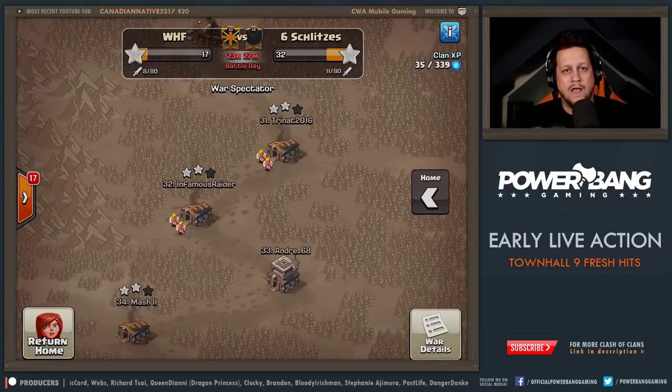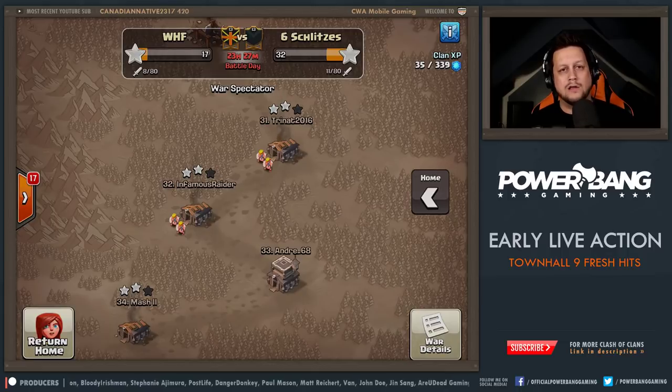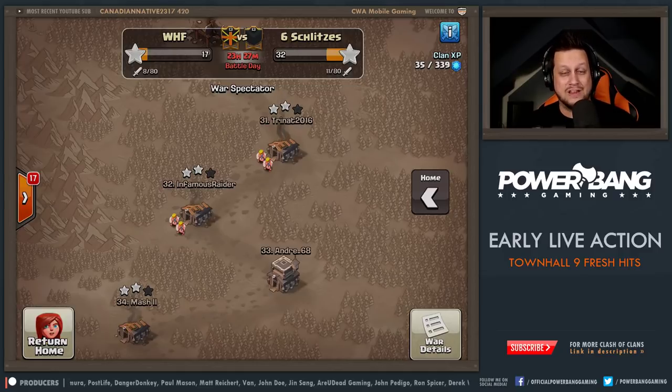Some interesting takes on fresh hits for Town Hall 9 today. We showed you the Quad Lalo — number one overall attack at Town Hall 9 — and the Stone Hobo, number two. We also saw an attack light on balloons but heavy with the minion kill squad, designed to take out bases with offset splash damage where the queen on a charge can take out all the wizard towers. Hopefully you guys liked the video — really appreciate you all tuning in. Shoutout to Steven Taylor for the sub — welcome to Banger Nation. Thanks so much for watching, drop that sub, and I'll be back with more Clash of Clans very soon. Take care guys, peace out!